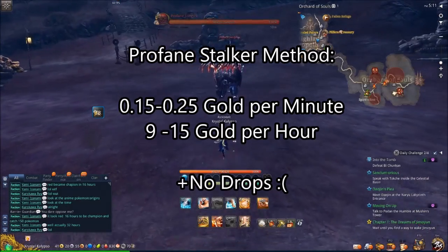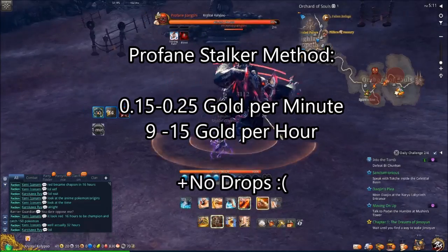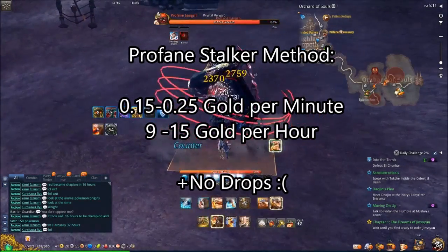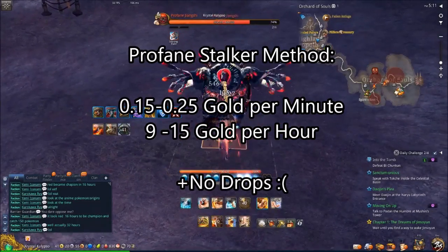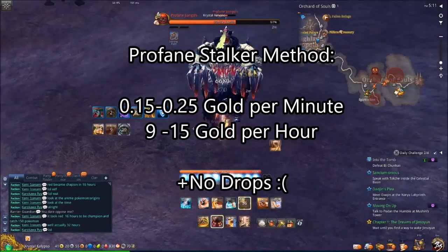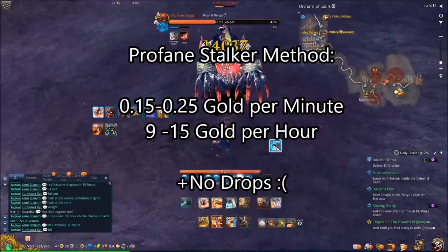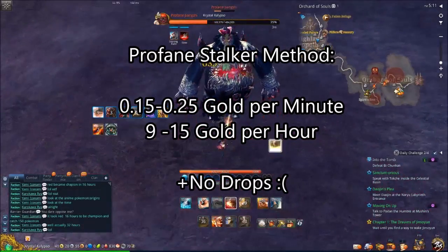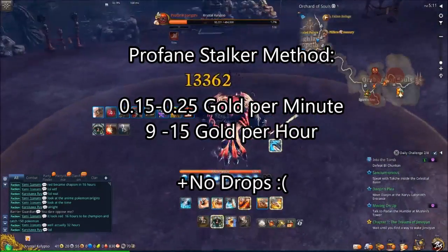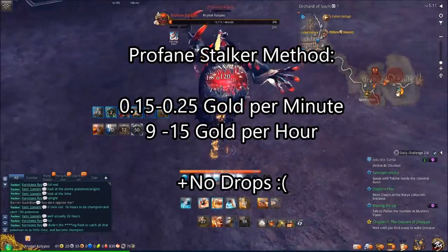As far as gold making goes on these bosses, the value of the essence is basically how much gold you're going to get per minute. The value of the Profane Jingxi essence right now is 24 silver, so it's 24 silver per minute because you can get roughly 60 of them an hour. That comes out to a total value of 9 to 15 gold per hour. When gauging which boss you want to farm, whichever one has the highest essence price is going to be your gold per minute.